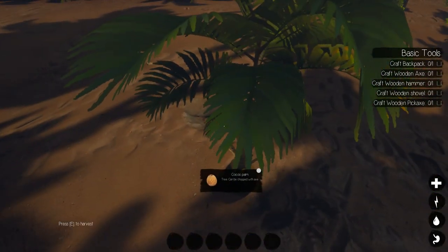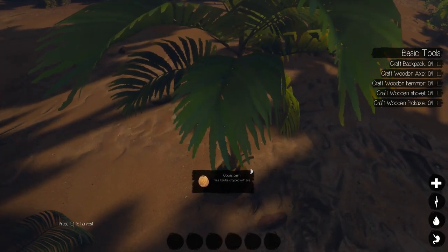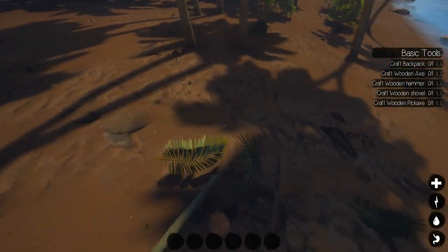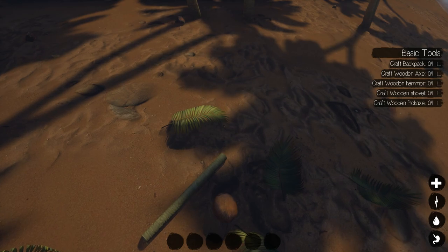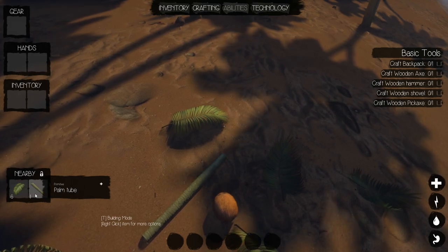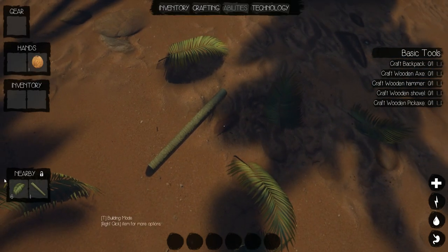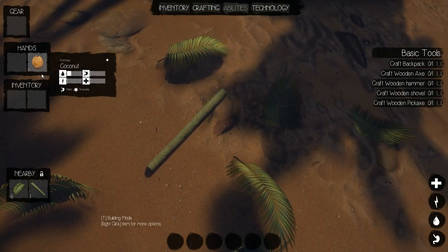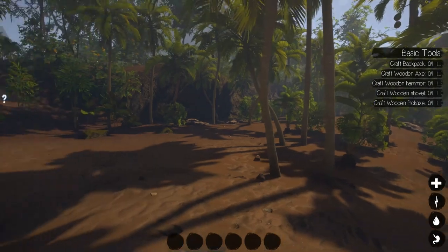Basically what you're doing — you can harvest with E, but you can't hold it, you have to actually press it. Stuff drops on the ground. I don't have too much inventory space. In the inventory it shows me nearby items — there's a palm leaf, a palm tube. It's not showing the coconut for some reason. You can right-click on it to use it; it tells you what it gives you — some water, stamina, health. There is also cooking involved in the game.